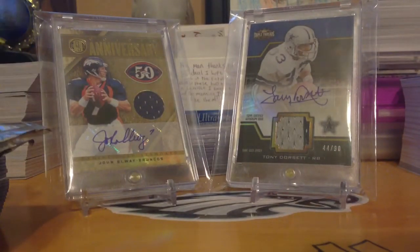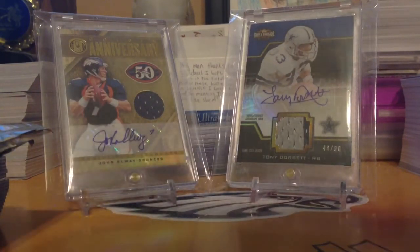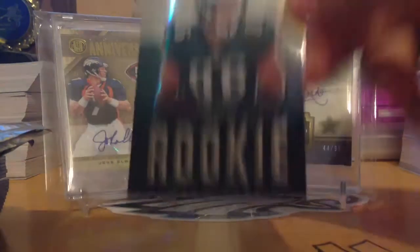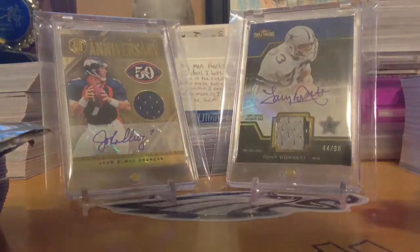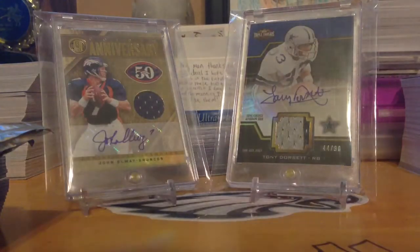I'm not trying to complete this set, but if people have the rookies, I would really like to buy them from you guys. The second Prestige pack gave me just a Rodney Smith rookie and then this Extra Points insert rookie card — Zach Ertz, tight end for the Eagles, second round pick. So that was interesting.